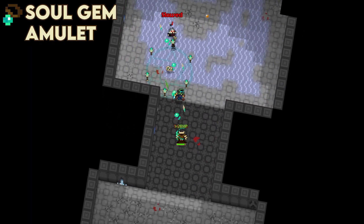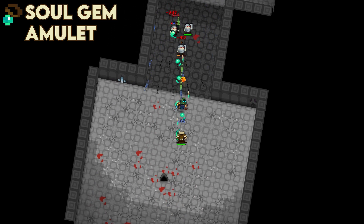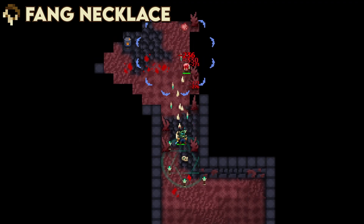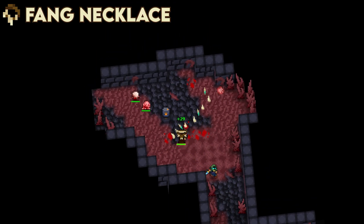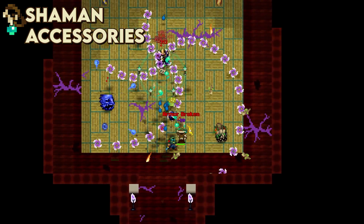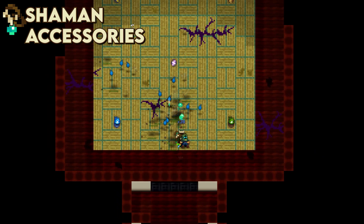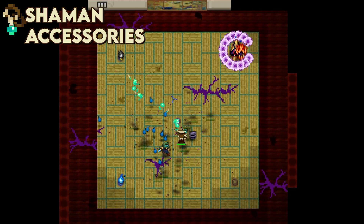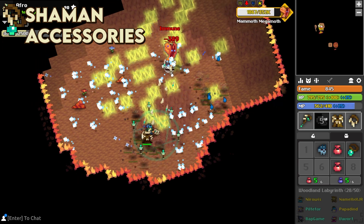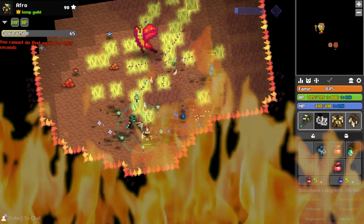The soul gem amulet adds a slow to the ritual skull which bolsters its offensive capabilities and generally increases the amount of damage the enemy will take due to it being inside of the circle for longer. The fang necklace turns the ritual skull into a group berserk with a permanent uptime. The soul gem amulet is great for group play whilst the fang necklace would be better for solo play, however you are missing out on the skull DPS by putting the ritual circle on top of yourself. If you're running a dungeon without a warrior, you could consider both to be useful for group play, but as previously stated, the berserk does have a permanent uptime.